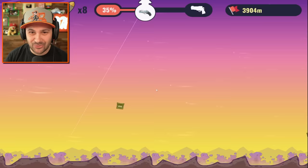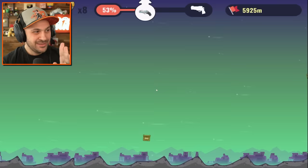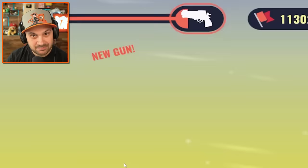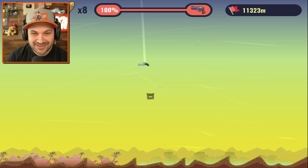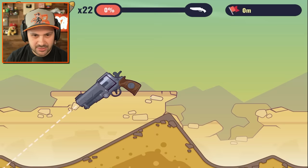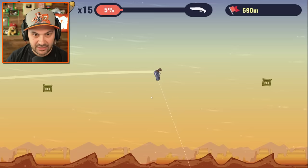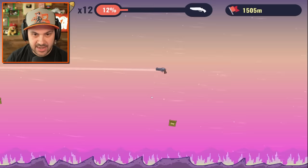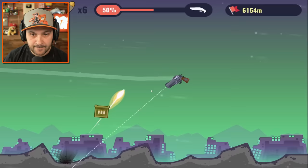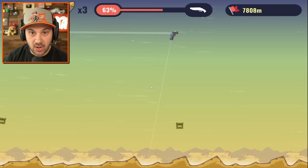I'm scared — okay, I let it hit the ground because the camera was losing speed on the gun and I don't want it to break again. Boom — new gun! That is a very large revolver. Also I completely stopped, that was crazy. This thing looks insane — it's like a cannon! A cannon that is going to hang out in rainbow land.